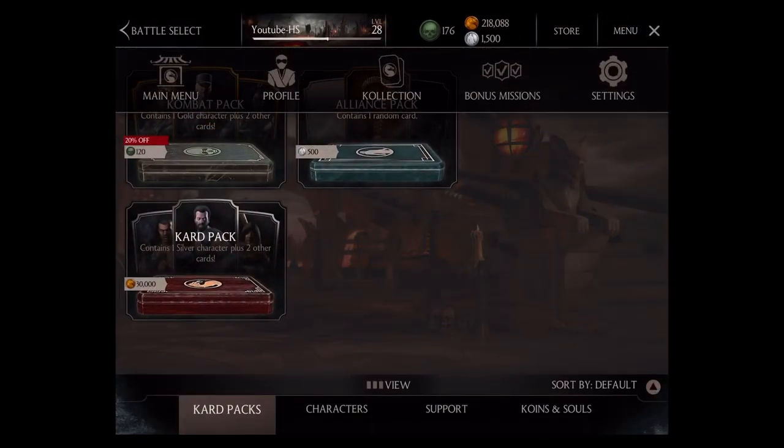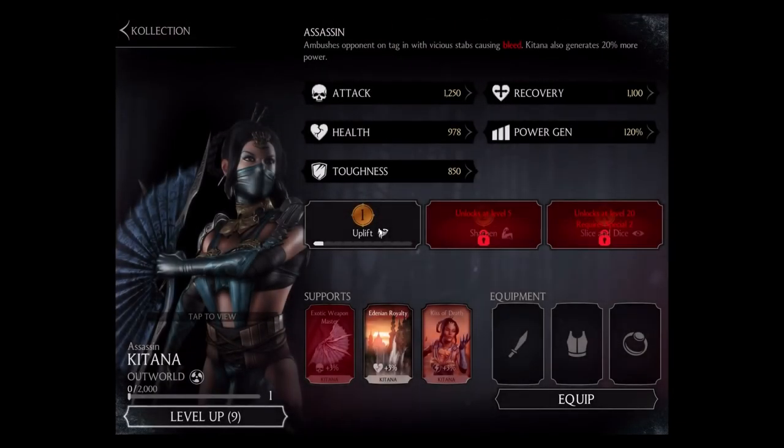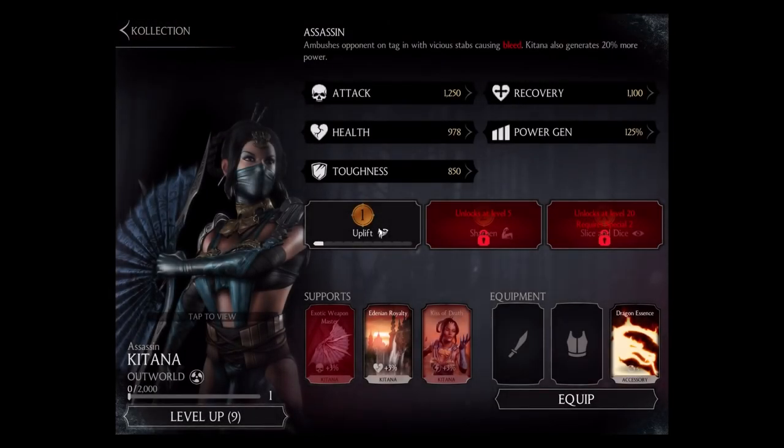That is an amazing card — one of the highest offensive cards in the game. Going into our collection, we can see Assassin Katana has 850 toughness, 1,100 recovery, and 120% power. But if we give her the Dragon Essence, now it's 125%.